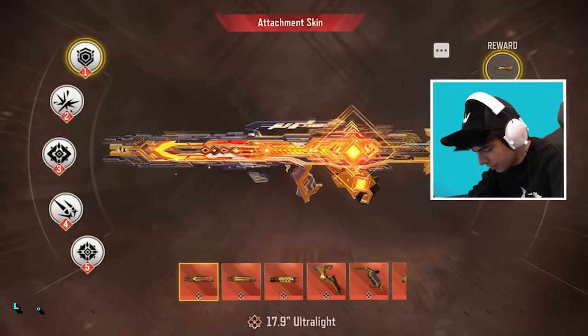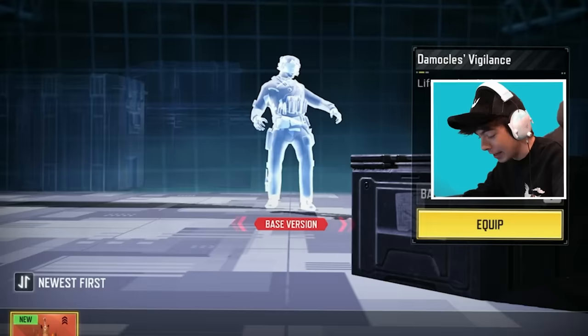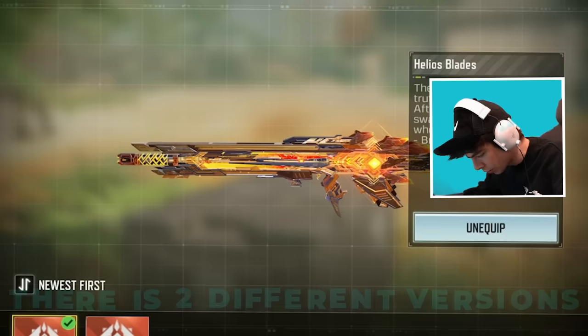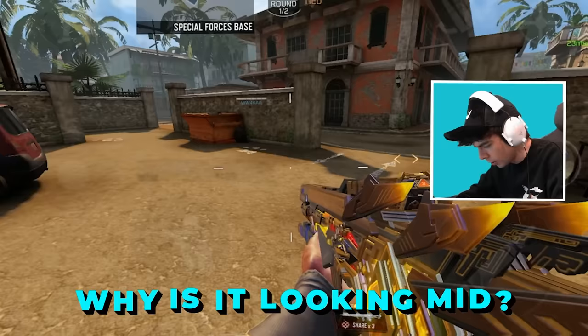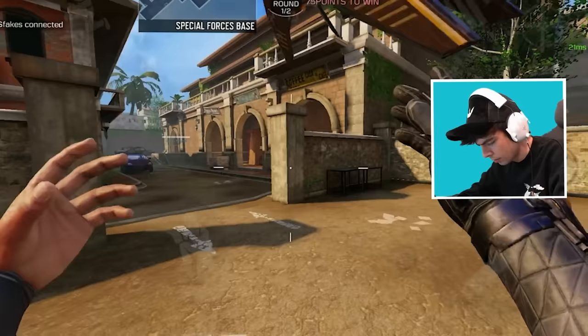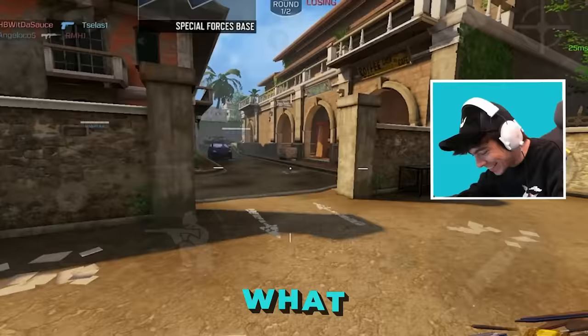Look at all these variations — holy dude. This one's probably my favorite, or this. The Agency Suppressor and the Task Force. The sword comes down from the sky. Wait, there's two different versions of the skin — what the heck? That's what changes the iron sight. Why is it looking mid? He put the sword back in — the iron sight didn't look as well. What the heck is this?